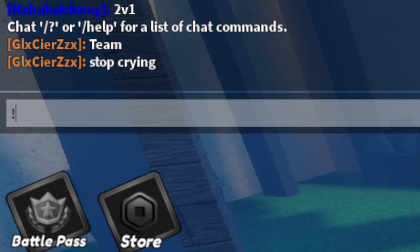Once you're in the chat, go and type: exclamation mark, code, space, 100KLIKS — that's 1-0-0 capital K-L-I-K-S — with an exclamation mark at the end. This gives you free cash and tokens.